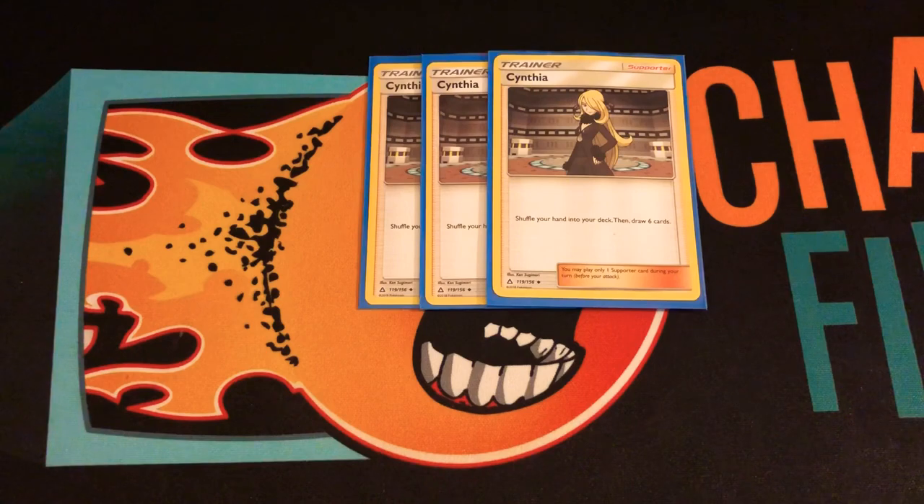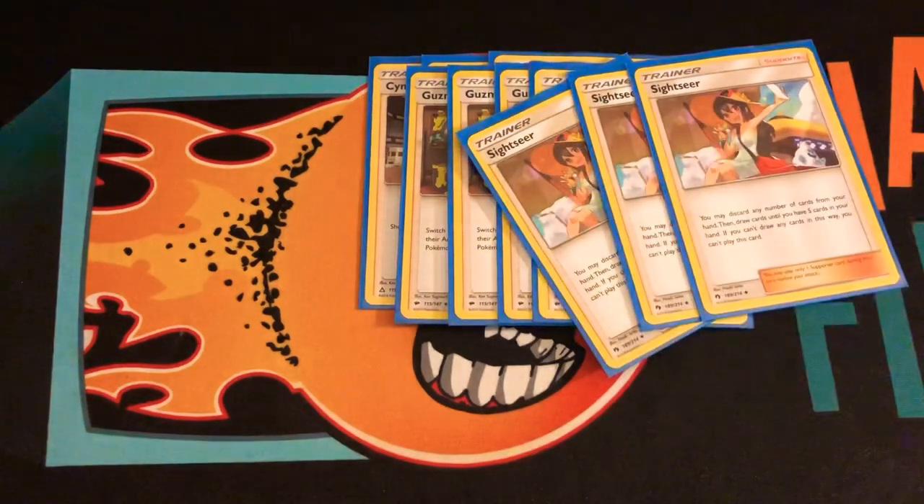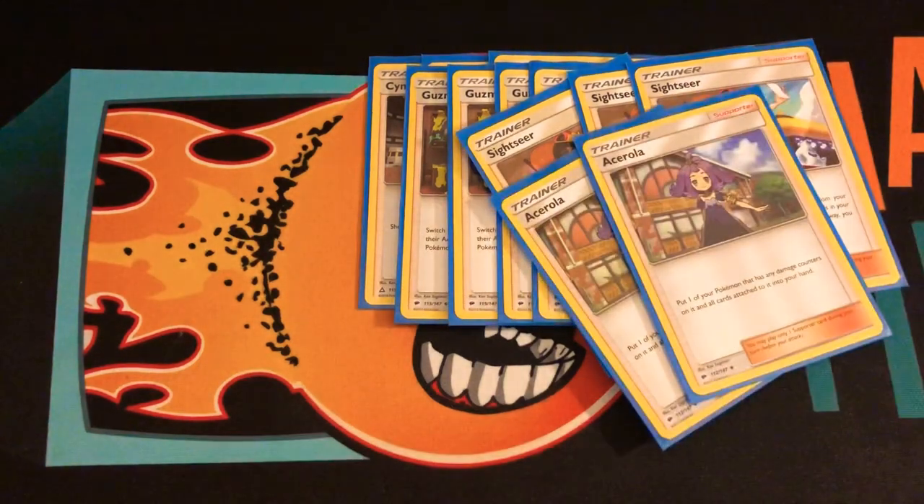For supporters, three Cynthias. Four Guzmas because I have Altar of the Moon so I can retreat for free — I can Guzma anything I want, stall someone, retreat, and stall for a little bit. Also three Sightseer so I can discard my hand and discard energy, so I can use Marshadow or Malamar to recharge.